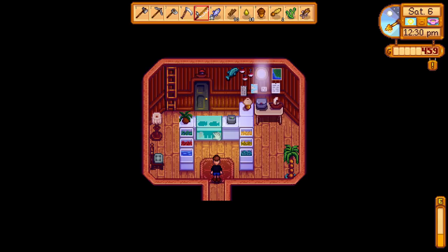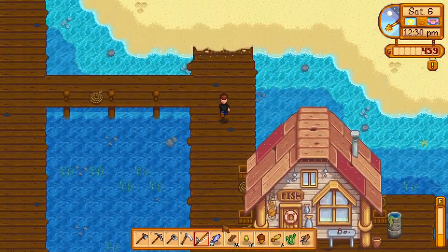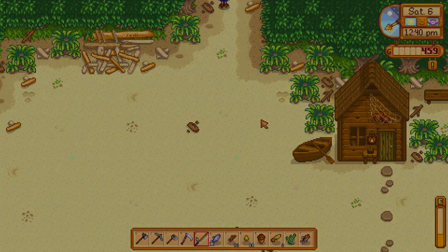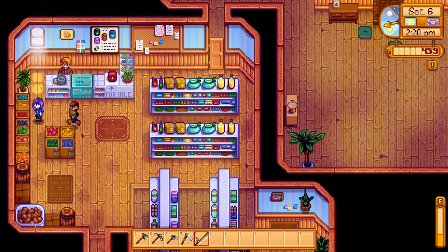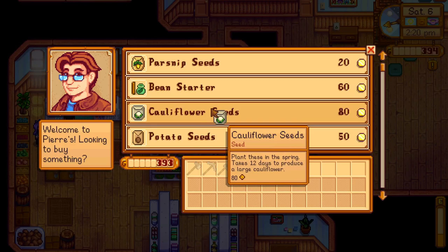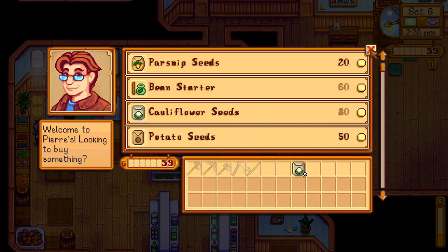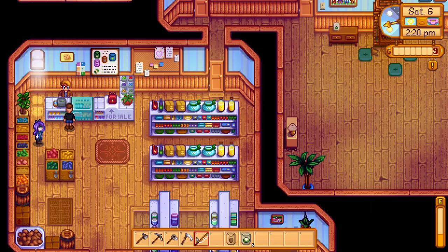I came down to the beach to fish and sell stuff to Willy but he's not even here! My inventory is full — come on Willy, quit being lazy. We've still got some money left after processing that geode, so I think it's time to buy some cauliflower seeds. The bean is probably about ready to sprout back home. Oh, we can buy a potato too — let's just do it!